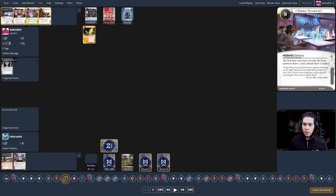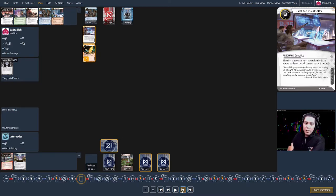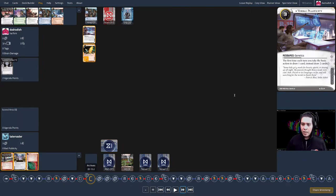Verbal Plasticity says: the first time each turn you take the basic action to draw one card, instead draw two cards. This makes drawing more efficient. I know we're playing against a shell game deck that has Urtica Cipher, which does net damage — meaning it randomly removes cards from my hand. I know I'm going to need to draw because I'll be hitting traps. Verbal Plasticity comes out, I draw back up to five cards, and my credits are gone fast.